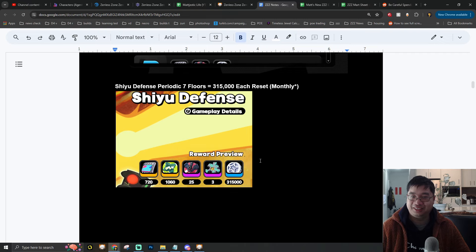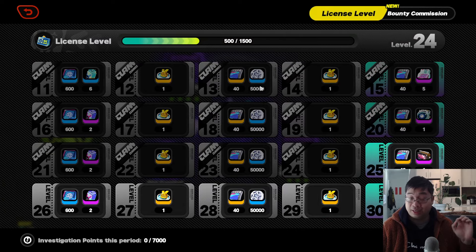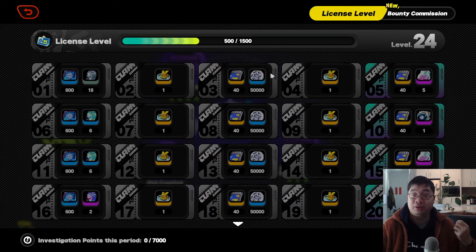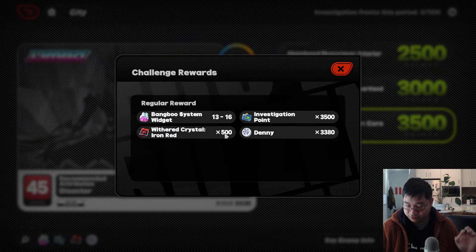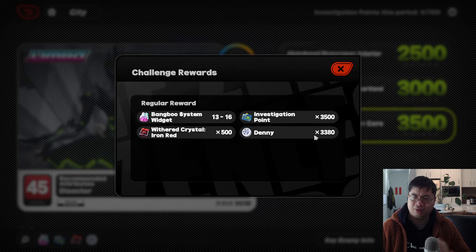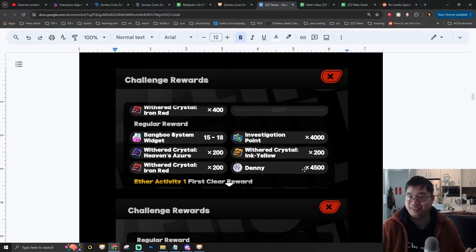On the right side we have Hollow Zero, which is surprisingly good for getting Dennys. Just by leveling up your license, you get 100,000 Dennys per 10 levels. Together you'll get over 600,000 Dennys from Hollow Zero leveling, weekly commissions, and bonus rewards. There's also a special mechanic where clearing levels without spending energy gives additional currencies, investigation points, and Dennys — and you can do this multiple times when you have free time.